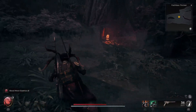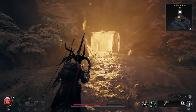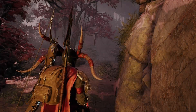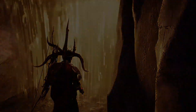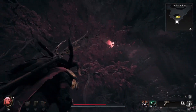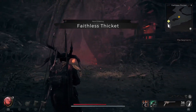Once you are done killing all of those, find a yellow Fog Door. To get the Wisps to respawn, just walk through the Fog Door, turn around and walk back through. Then when you go back to those wooden buildings, the Wisps you killed will be respawned and you continuously do that to farm them.